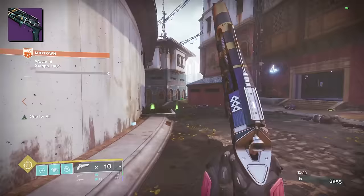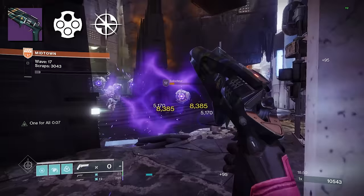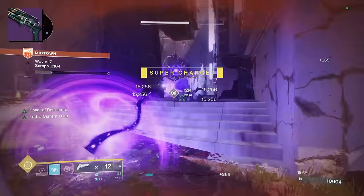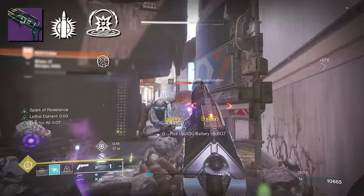There are a ton of fantastic trait combinations for PvE players. Before you ask about Outlaw or Inline Action — look, you can use those perks, but the ones I just gave you are the ones I want. If I can get lucky again, give me that Explosive Payload/Kinetic Tremors roll with a One for All swap off.